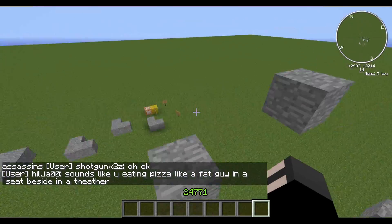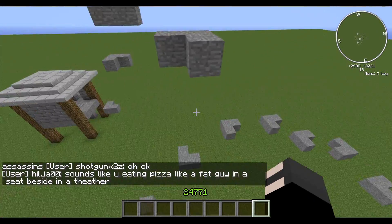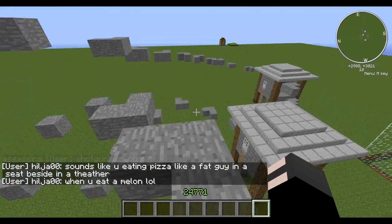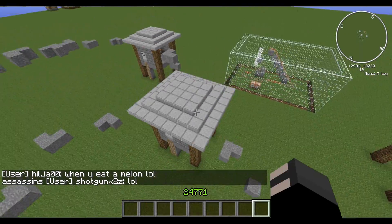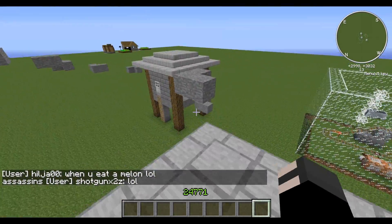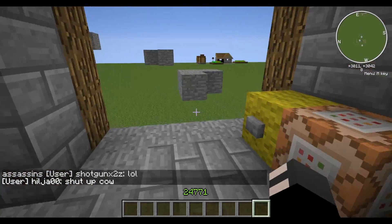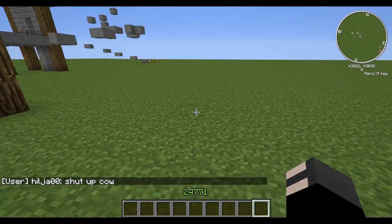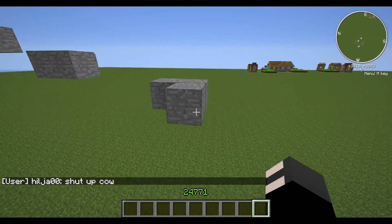Bouncy bounce. I'm probably gonna mess this up, aren't I? Bouncy bounce. That's a trick. I'm pretty much giving away the first level. Bouncy bounce — jump, jump, open, and then jump and jump. I can do this, I can do this.